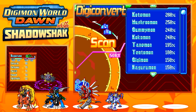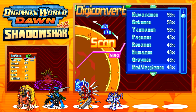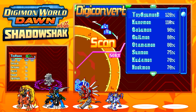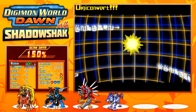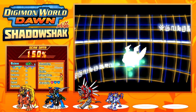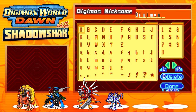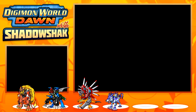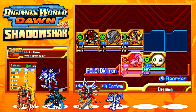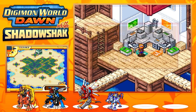Now I have the choice between scanning Gilmon or starting from baby form with Gigimon. I'm going to go with Gigimon because starting from baby form will be better for leveling up. I'm adding Gigimon to the team right away so he can start getting experience to Digivolve. It's going to take some time to Digivolve again.